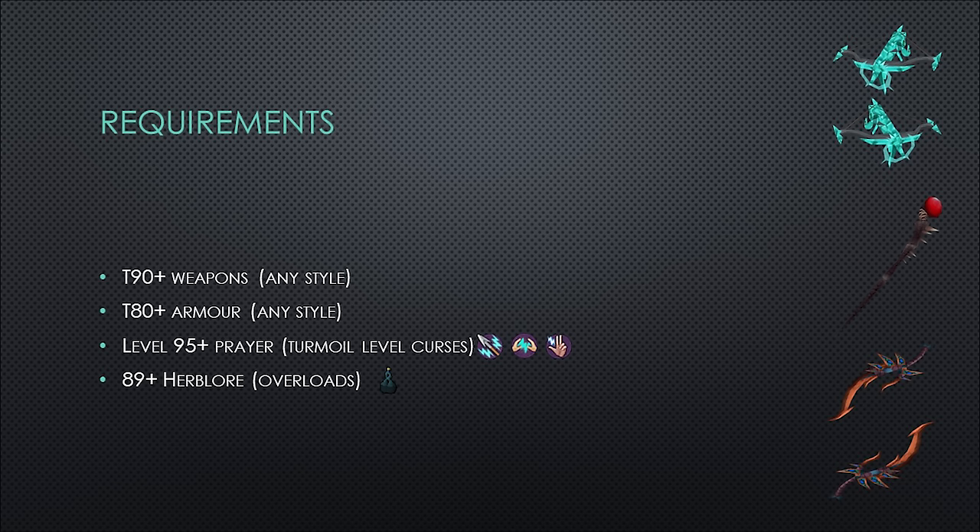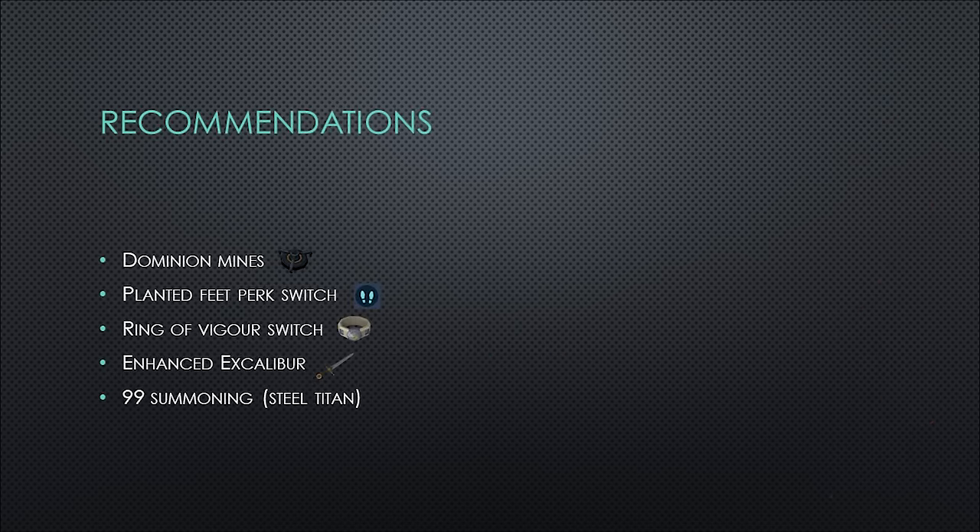The requirements for this guide are tier 90 plus weapons of any style, tier 80 plus armor of the same style, as well as level 95 plus prayer for at least the turmoil level curses. You're also going to want 89 plus Herblore for the base overloads, although you want to use the best overloads you can. Use the overloads that give you the best stats. Recommended items include Dominion Mines, a Planted Feet perk switch, a Ring of Vigor switch, the Enhanced Excalibur, and a Steel Titan, which requires level 99 Summoning.